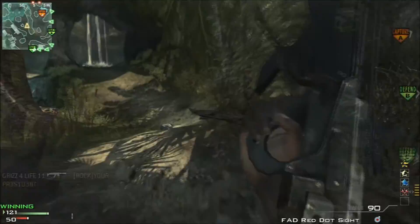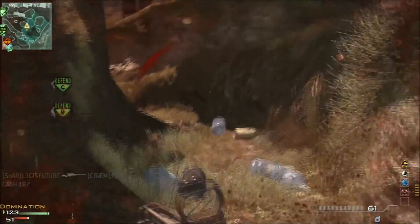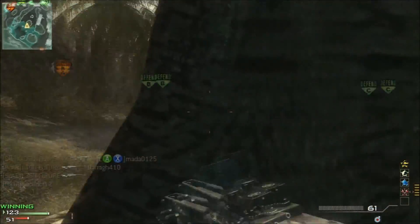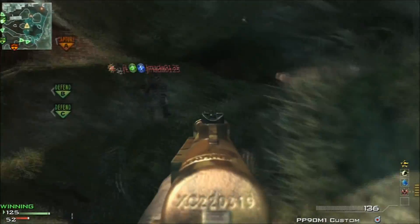The PP90M1 is really good at close range, and the FAD is not great at close range but very good at range. This guy starts shooting at 2HC and he turns around automatically and goes to cover — that was a very good move by him.